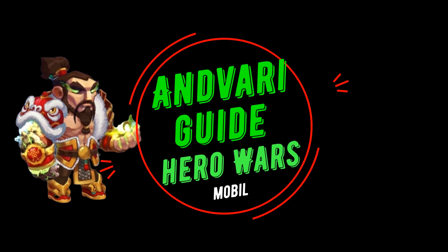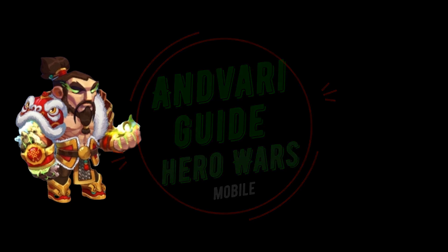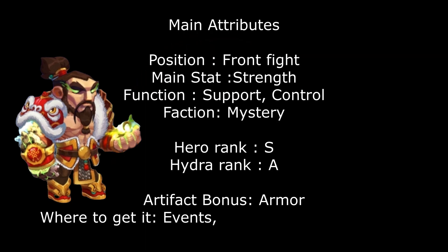Hello everyone, welcome to my channel. My name is Alexandre and today we are going to talk about the Endivari guide. Main attributes: position fights in front line, main stat strength, function support and control, faction mystery, hero rank S.